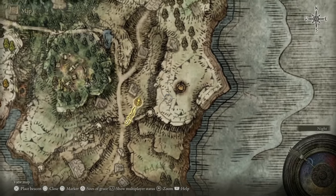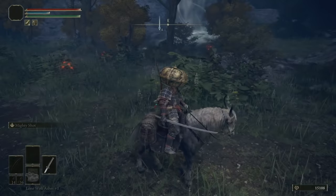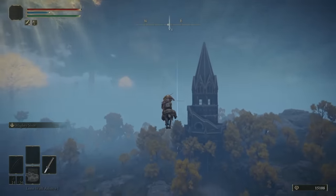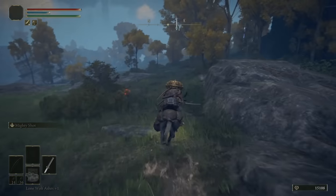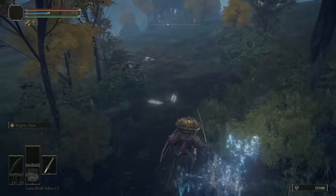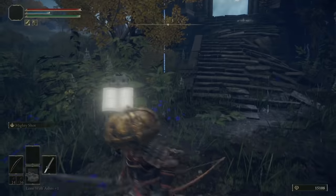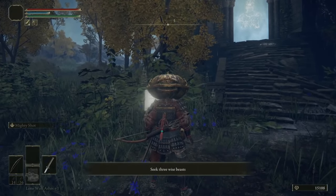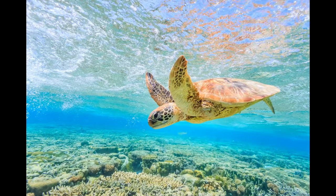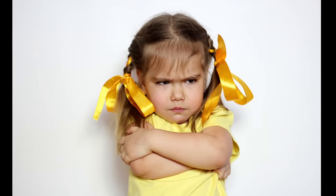For tip number three, you want to go back to the Castle Morn Rampart Site of Grace we rested at before and head directly east. You'll see a spirit stream that you can jump up. Once you're up here, head straight for the north side of the tower that you'll see directly in front of you. There is a pack of wolves that you want to clear out so they don't give you any grief. When you speak to the little gargoyle statue with the book, it will say to seek three wise beasts. When it says seek, it means murder. And when it says wise beasts, it means spectral turtles or tortoises — the game calls them turtles and people got quite annoyed about it.